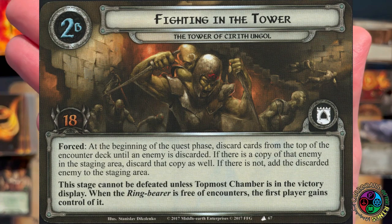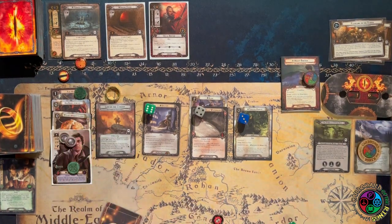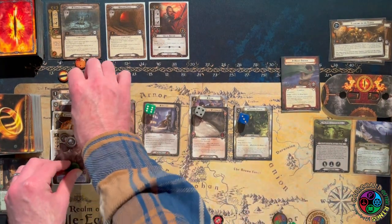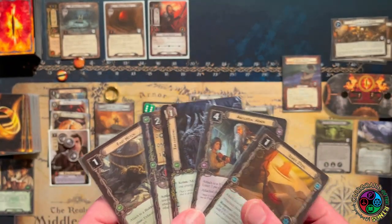Stage 2B: 18 progress needed. Here is the super swingy solo mechanic — Forced: at the beginning of the quest phase, discard cards from the top of the encounter deck until an enemy is discarded. If there's another copy of that enemy already in the staging area, discard both copies. If not, add the enemy to the staging area. This stage cannot be defeated unless the topmost chamber has been explored. That means we're going to be adding an enemy every round, and unless we get lucky, we're revealing two cards a round. If you keep getting different enemies, it's a lot to handle — trying to do it with a mono-Sam deck is very hard.